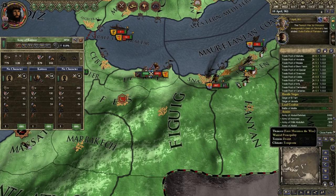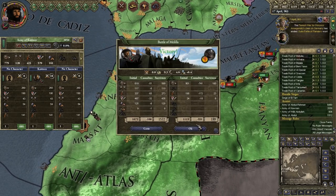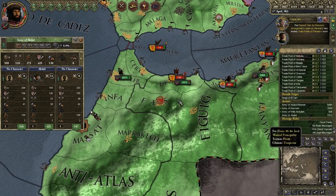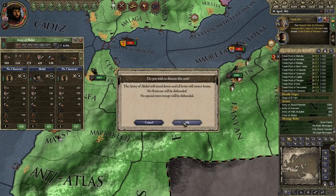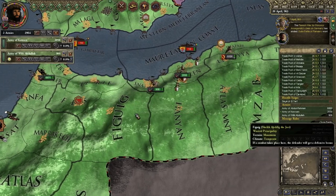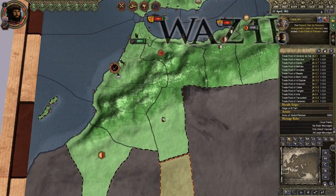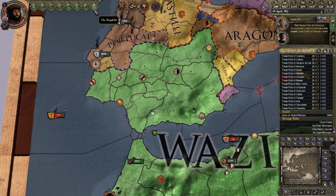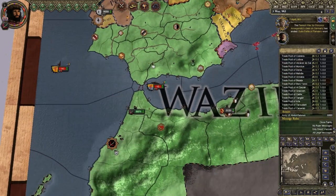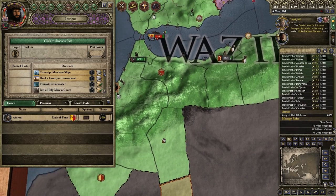I think it's because my dudes had casualties, and it's very expensive to maintain these guys. Trying to get our dudes killed. In the intrigue thing, there should be a faction.